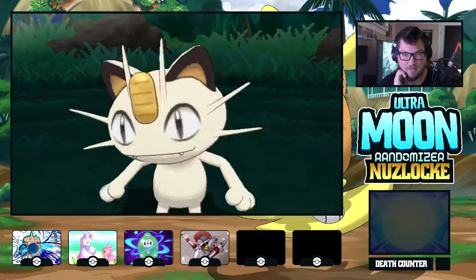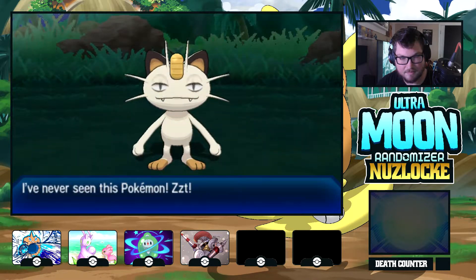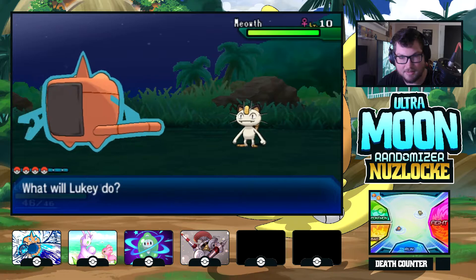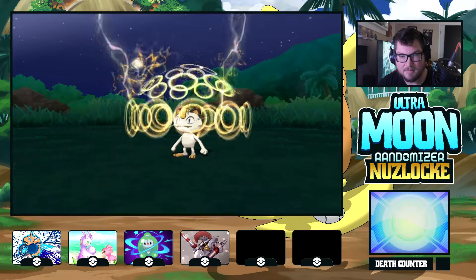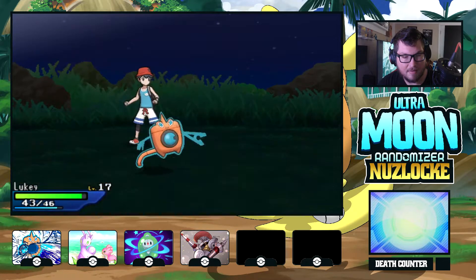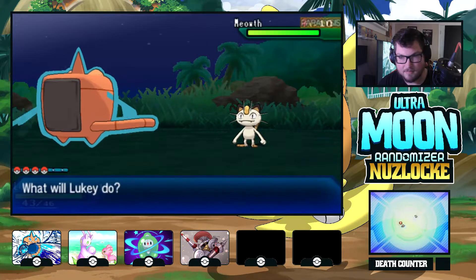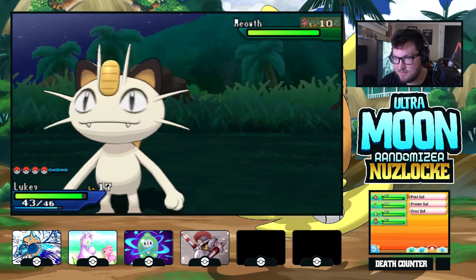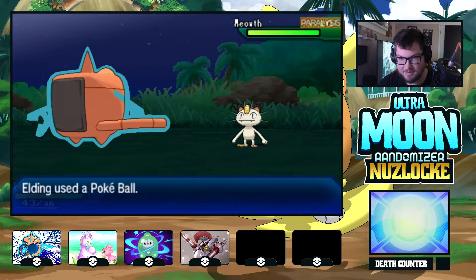I don't know if this is a static or not. I guess that Meowth is gonna be our Mon. Go ahead, Thunder Wave it and hurl some balls at it. Weak Armor. I was just pushing one of the buttons to see if I could.